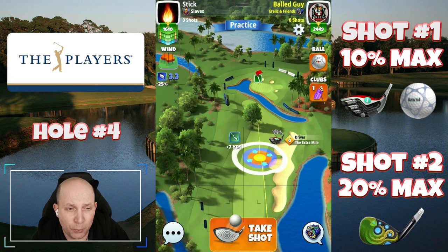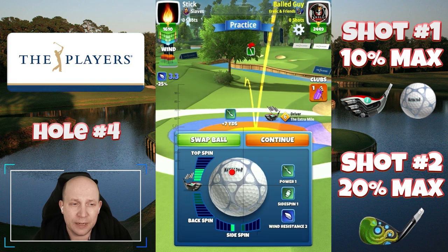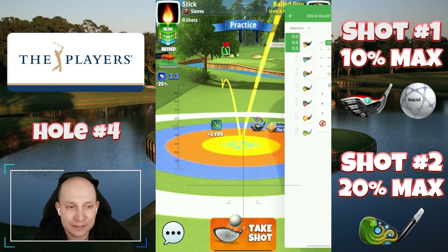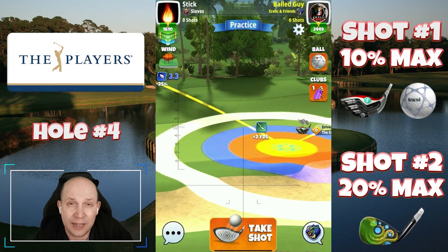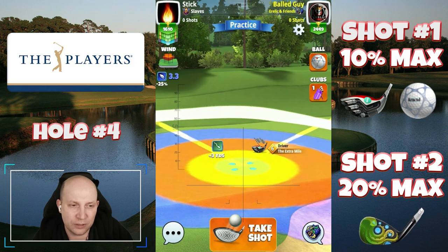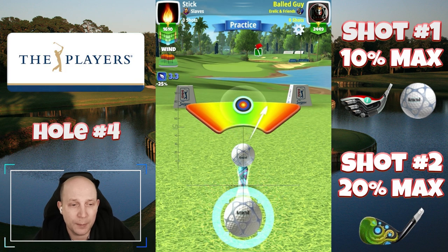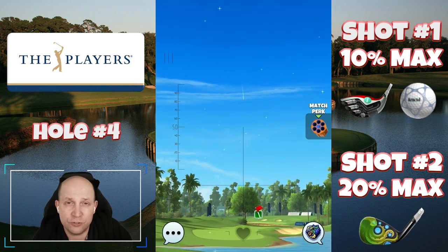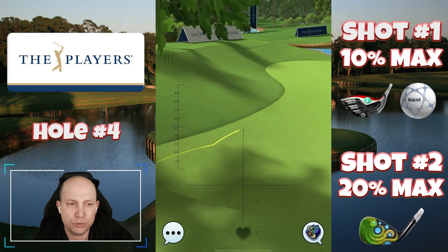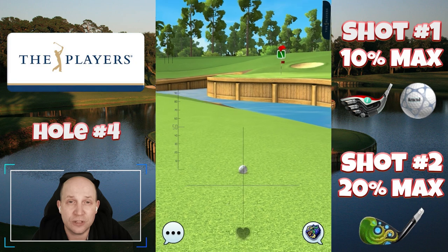Hole number four — this is another reachable par four and one that you really need to capitalize on. I set up here with the Power 1 ball and my extra mile, giving it four and a half top and one left spin. There are some tight margins here — I don't like having the yellow ring quite so close and clipping onto the rough. If you play this shot cleanly at 10% max — no overpower, no nonsense — you really just need to set it up correctly and hit perfect. This one comes in beautifully, running in underneath the tree and settling so close to the pin on the fairway.